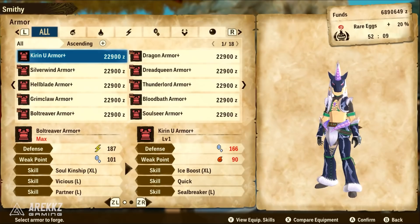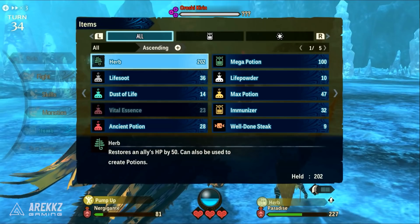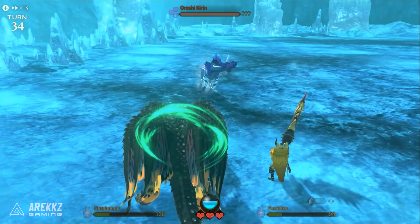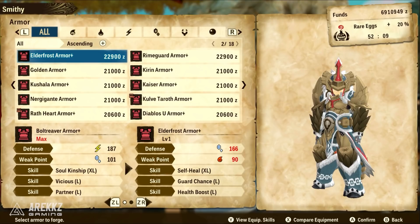I've never been a fan of Kirin gear — I think it looks ridiculous, honestly, I wouldn't be seen dead wearing this stuff. Skill-wise it's not too bad, but given that this is a very annoying fight and a royal pain, I don't think the armor is necessarily worth it. You might just want to get it as layered if you like that kind of fashion, but Orochi Kirin gear is not something I'll be pursuing.